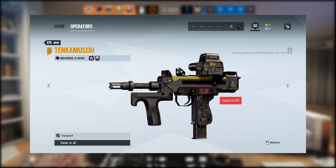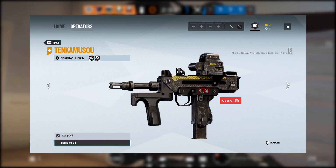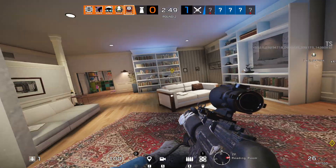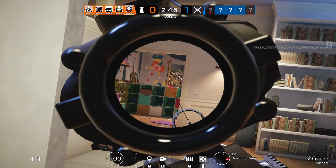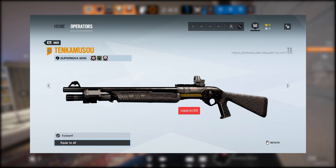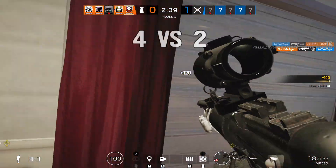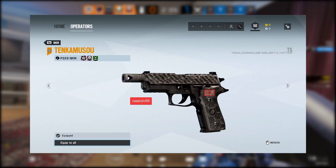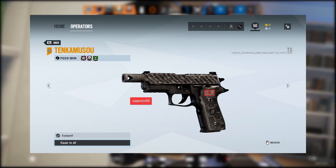We'll go through these quickly because they're all pretty similar for Echo and Dokkaebi, but Dokkaebi's are a little bit cooler and more flashy while Echo's are more modest. Moving on to the Supernova — it follows the same exact scheme and I don't really like this one, it's just really dull black. The pistol is what I like a lot — it kind of looks like it has carbon fiber on the top with black for the rest.